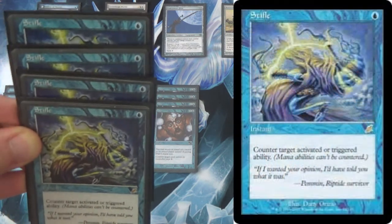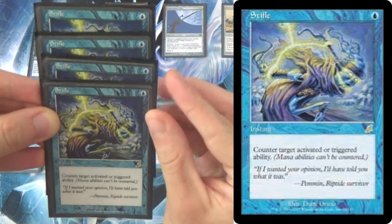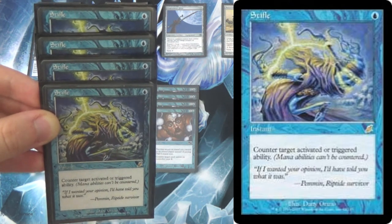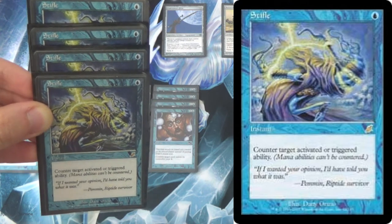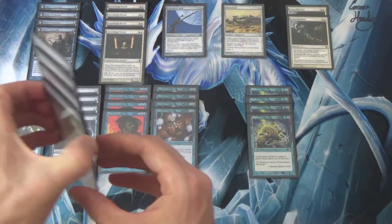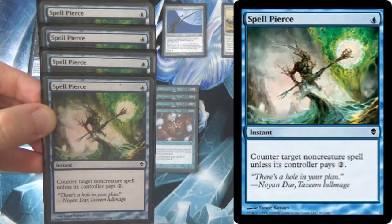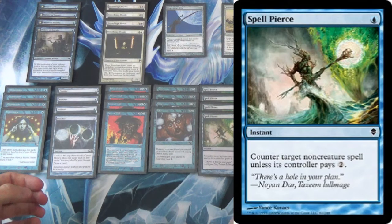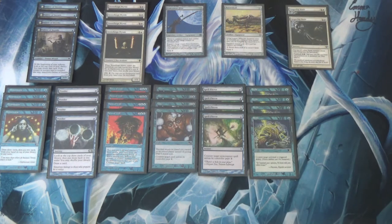Going along with Daze is Stifle — a one-mana Stone Rain that has other effects. It stops their fetchlands, that's usually where you'll see it. It also stops their Wastelands, and miscellaneous triggered or activated abilities. There's a hole here because I was going to go with Spell Pierce next as another soft counter. When you put Daze, Spell Pierce, and Stifle together, you're trying to capitalize on the opponent not having very much mana — Daze can go well beyond a turn-one counterspell in this deck because we're stone raining them at the same time.